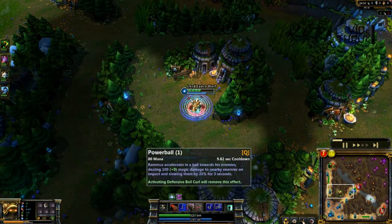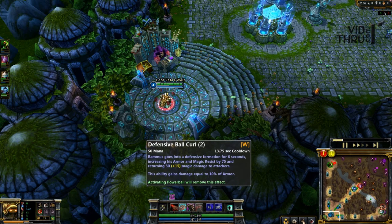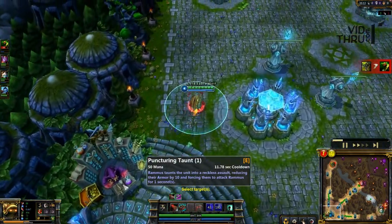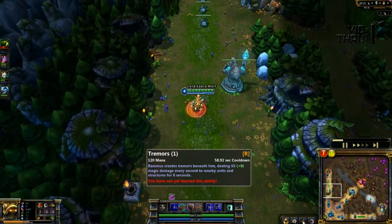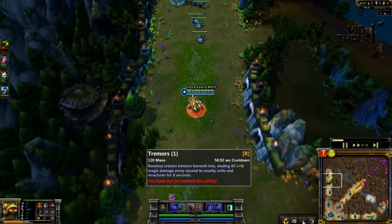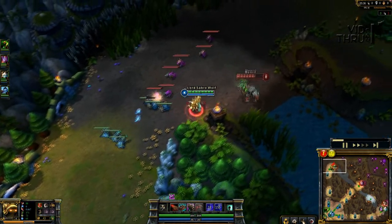His passive basically increases your attack damage for every armor you have, which is pretty cool. The Q is your ball. Your W skill is the reflective damage onto the other team — like a Thornmail, it reflects the damage. The E skill is your taunt — that is his bread and butter skill. He taunts the enemy onto you, which puts them into the W so you can do damage to them. His ultimate does AoE damage for about 8 seconds, and it can also work on towers and structures.